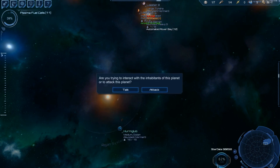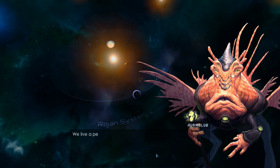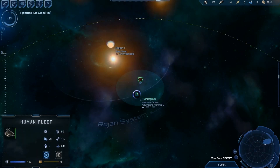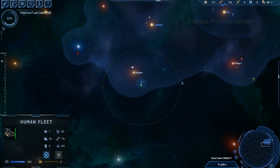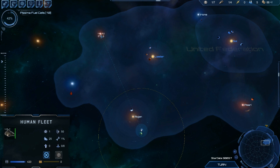Let's talk to that planet. So we've got some options for a planetary event, or we can go back later and conquer them, which seems like it might be a good idea because that's a 15 of 15 world — it'll be quite a good world to have.